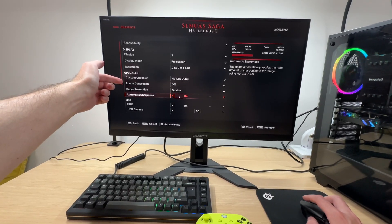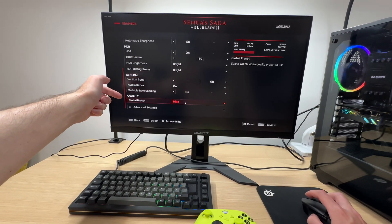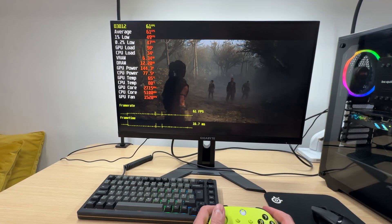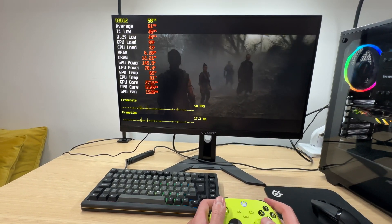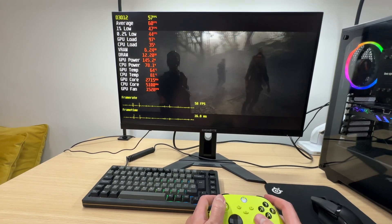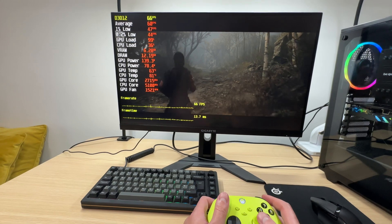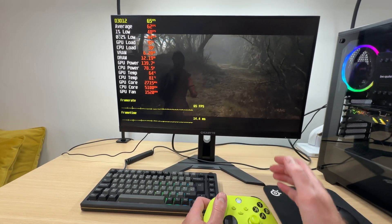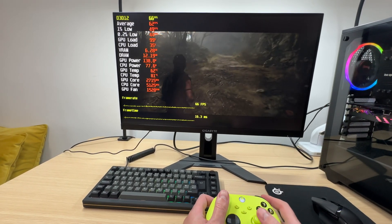Alternatively, you can disable frame generation, keep DLSS on quality mode, and set graphics preset to medium. That way you'll be getting close to 60 FPS in one of the most demanding areas, which means in other scenes you'll get 60-plus FPS. So you can use these settings, lock your FPS at 60, and enjoy the game.